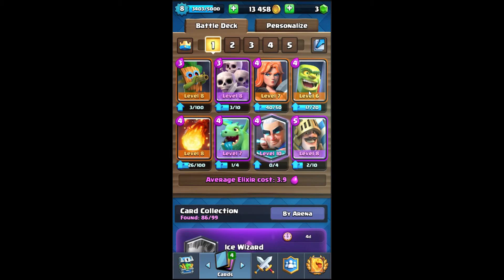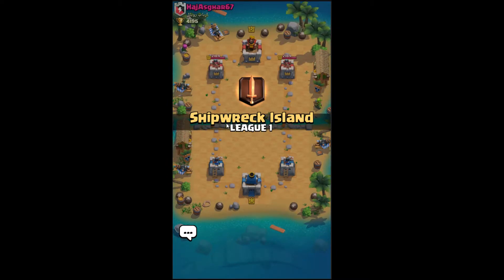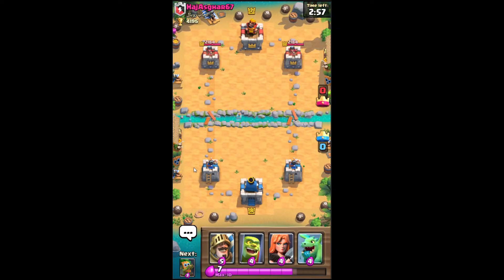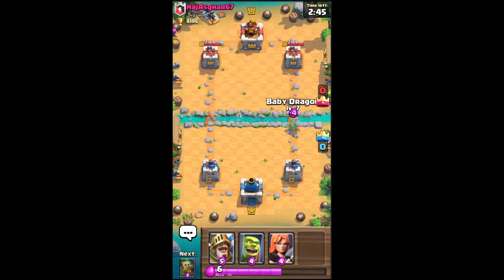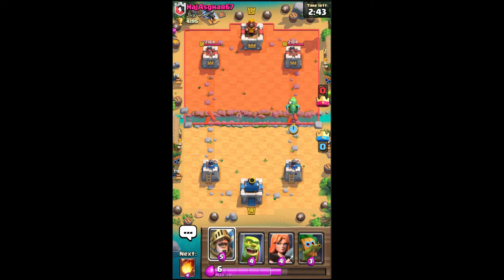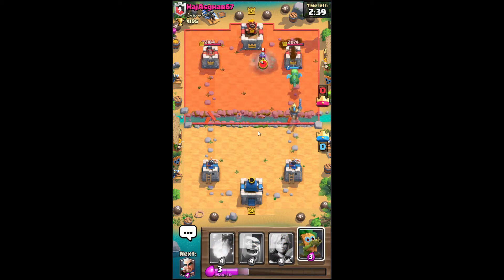I've added the goblin cage instead of the barbarian barrel because I've been seeing a lot of balloons and golems, and I want to distract them. It also gives an extra troop, so I'm getting nine cards total — not bad at all. I'm going to push with baby dragon and a prince.